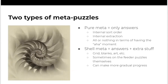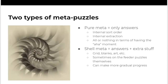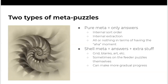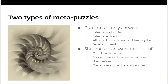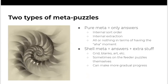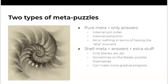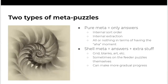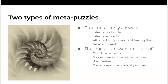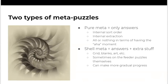The opposite of that are shell metas — you have answers plus extra stuff. It could be a grid, blanks, artwork, all sorts of different things. And sometimes the shell can be on the puzzles themselves, so if you aren't paying attention, maybe there's a label on the title of a puzzle or a graphic that isn't there on the other rounds. Sometimes that's really important, and you can usually make a little more gradual progress on a shell because there's other stuff to do, organize, and figure out.